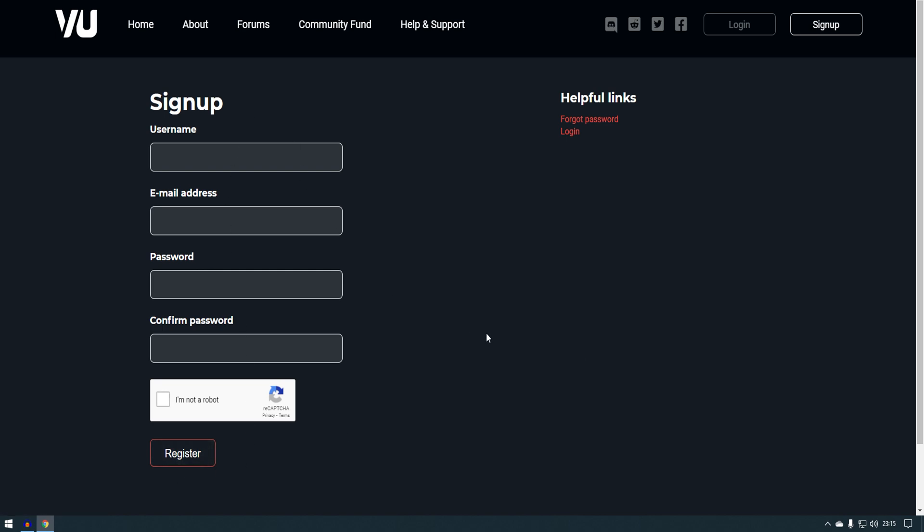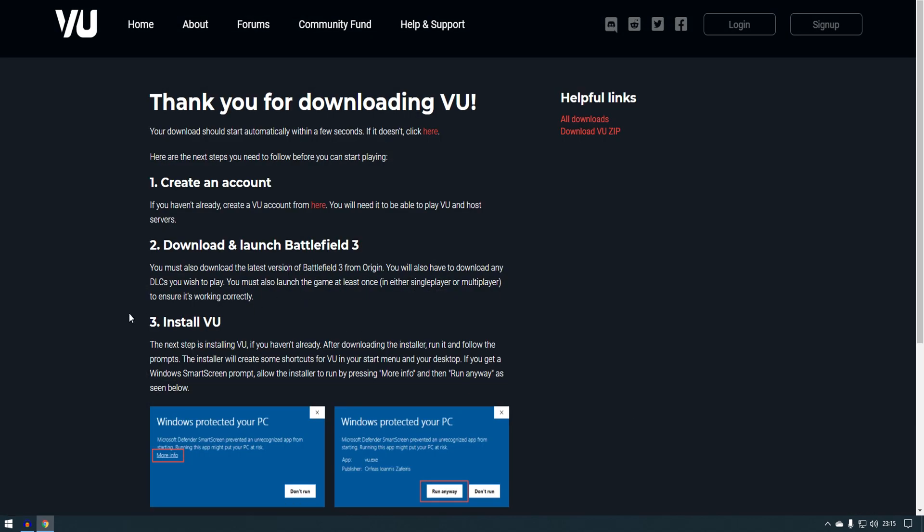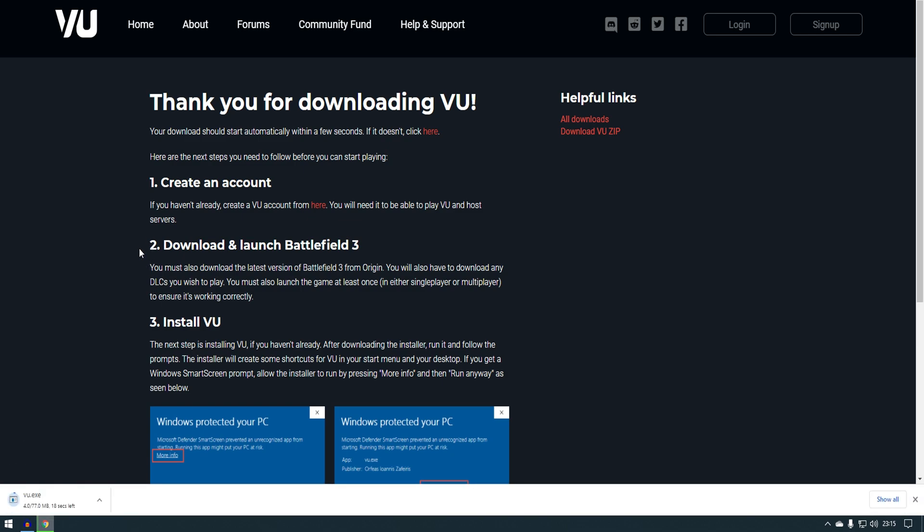After that, you should get an email to confirm. After confirming, go back to VU and click on Download VU. It should start downloading VU for you.